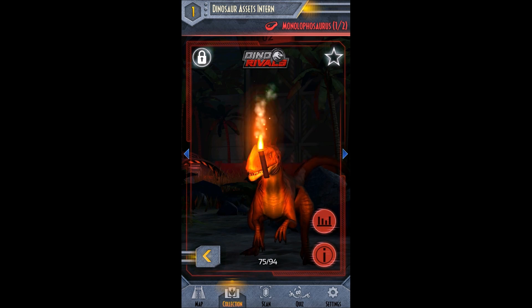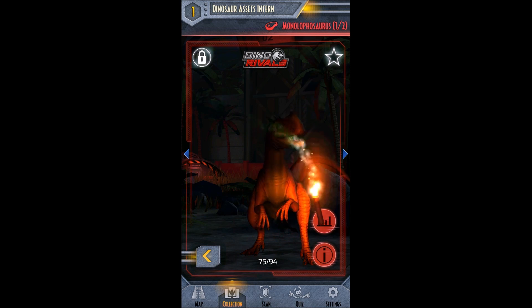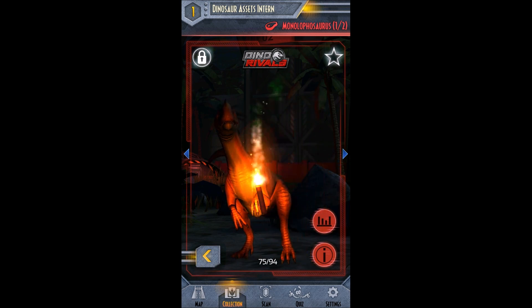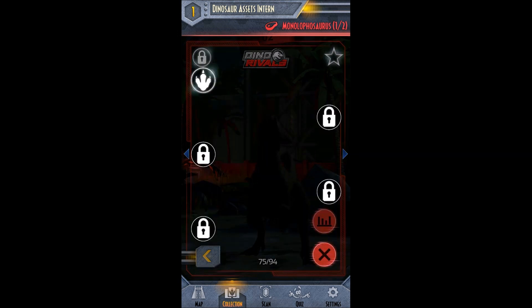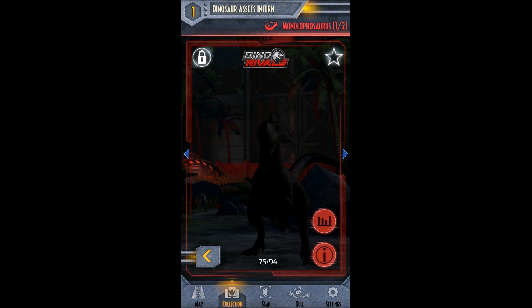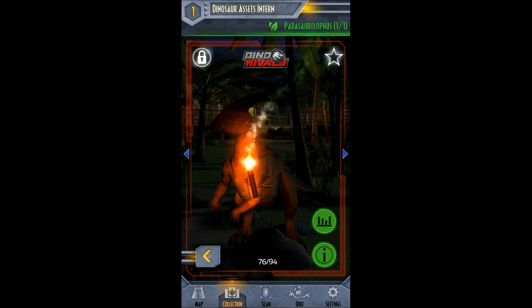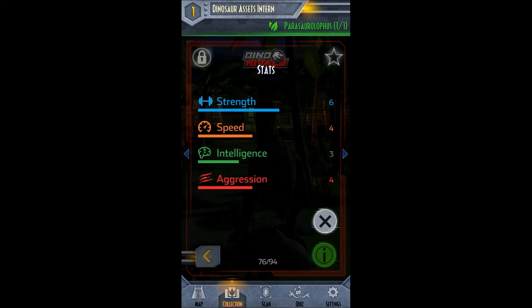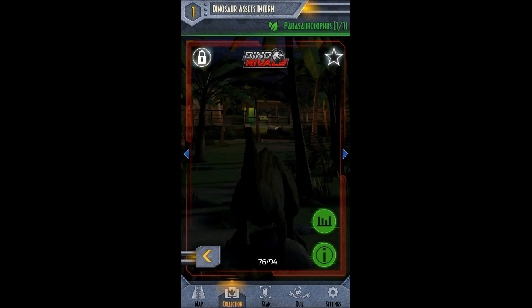And then next we have another Monolophosaurus. I believe we have — no, we got one of these right now for the regular ones. That is her stats. And the cool fact: she's bigger and more dangerous than her cousin, the Dilophosaurus. So she is related to the Dilophosaurus. Cool. And then Pachycephalosaurus, one of one. Her stats. And the cool fact: she's a hadrosaur, meaning a duck-billed dinosaur. Cool.